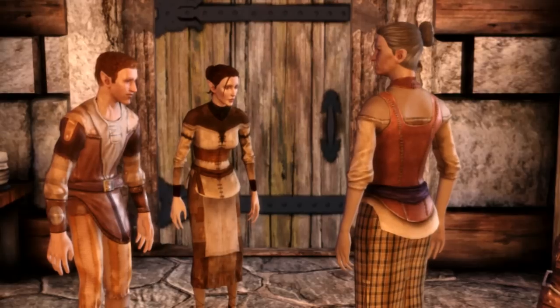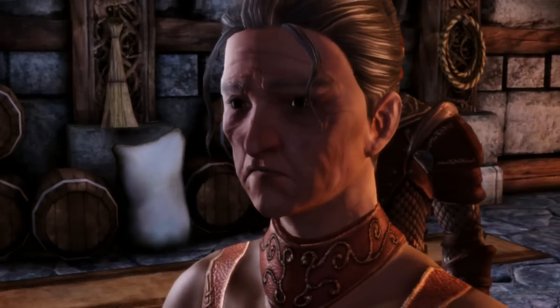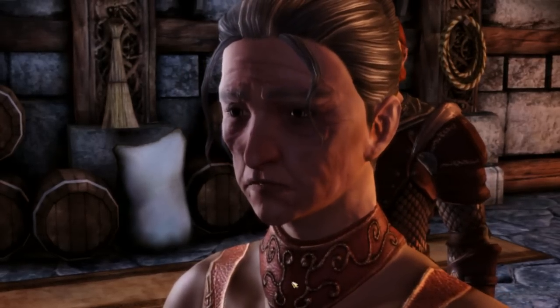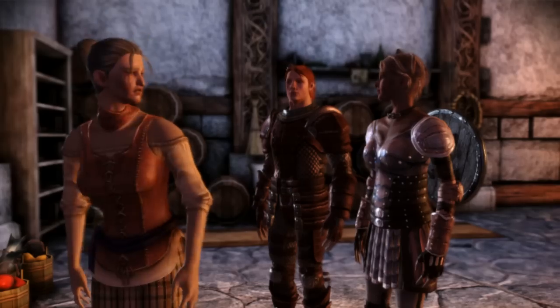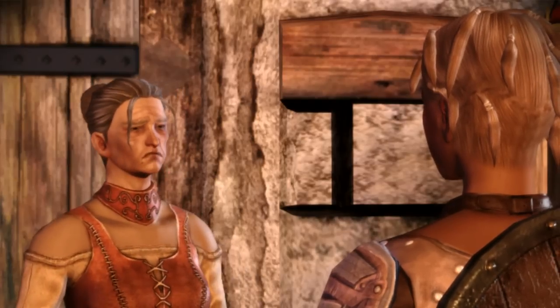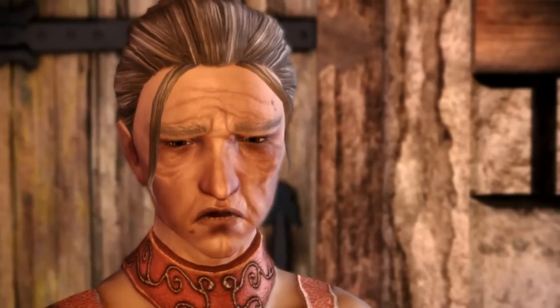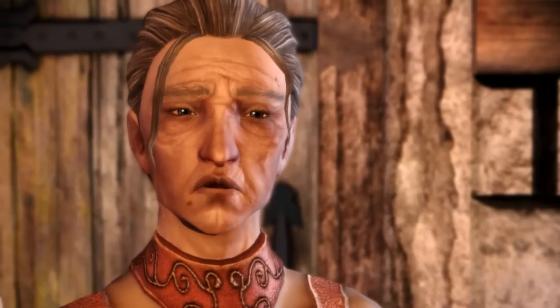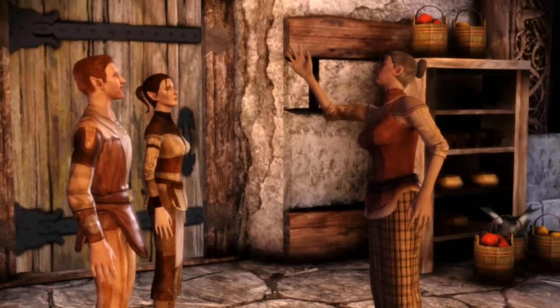Get that bloody mutt out of the larder! But mistress, it won't let us near. If I can't get into that larder I'll skin both of you useless elves, I swear it. Calm down, good woman — we've come to help. You and you — your bloody mongrel keeps getting into my larder; that beast should be put down. Just get him gone — I've enough to worry about with a castle full of hungry soldiers. You two, stop standing there like idiots, get out of the way.